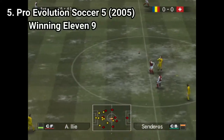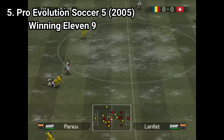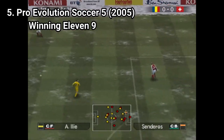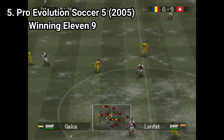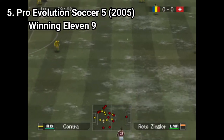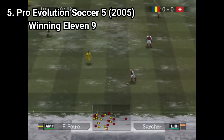In Pro Evolution Soccer 5 the following improvements came. One, the preset faces of the generic looking players look better, and two, you get snow for the first time in the franchise. Beyond that, I haven't noticed anything. I looked it up on Wikipedia articles and read reviews and didn't find anything else. So the only differences from Pro Evolution 4 to 5 are just those.